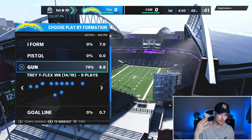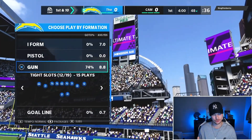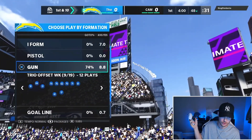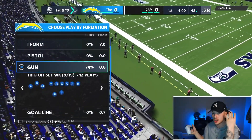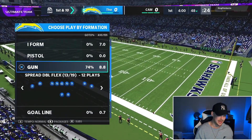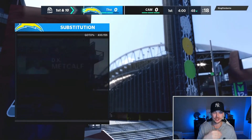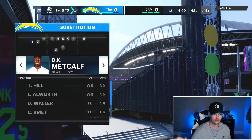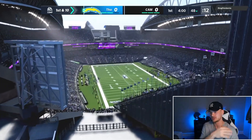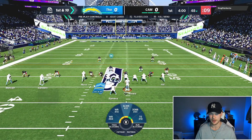The two formations I really like in this playbook are Trey Y Flex Week and Trio Offset Week. You can get four wide receivers on the field: in Trio Offset Week, go to packages, select the four wide receiver package — that gets DK Metcalf in at tight end. In Trey Y Flex Week, go right on the right stick to tight end wide out, putting Tyree Hill at tight end, then sub in your fourth receiver at the outside position.